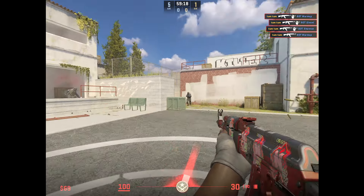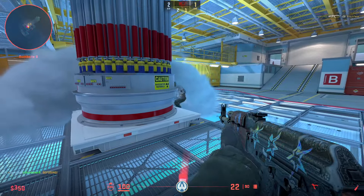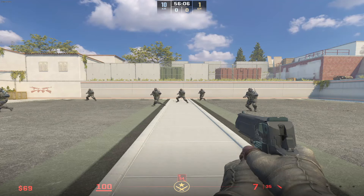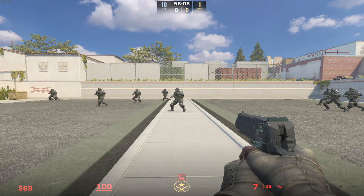Some players use black bars either because they're used to the old FOV from old school monitors, or they may think the sides of their screen are distracting and would rather focus on the middle, which I respect. I think a lot of players like playing stretch because it makes the targets appear bigger, which should make them easier to hit.